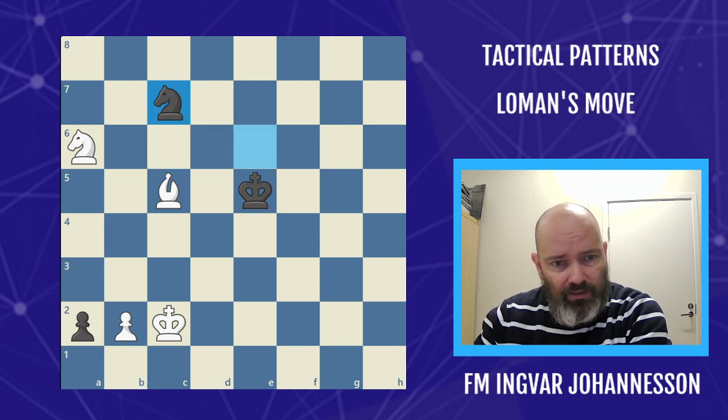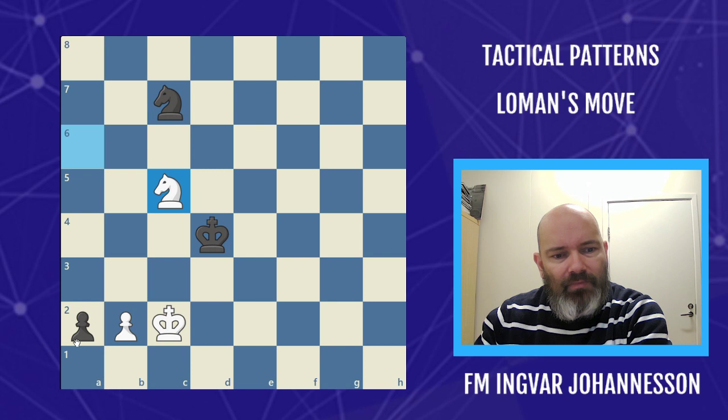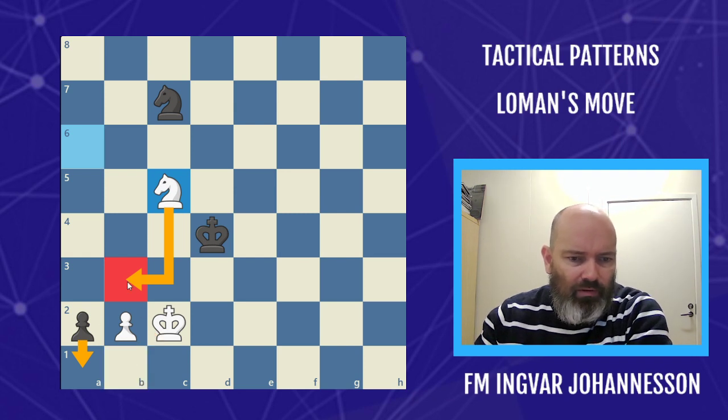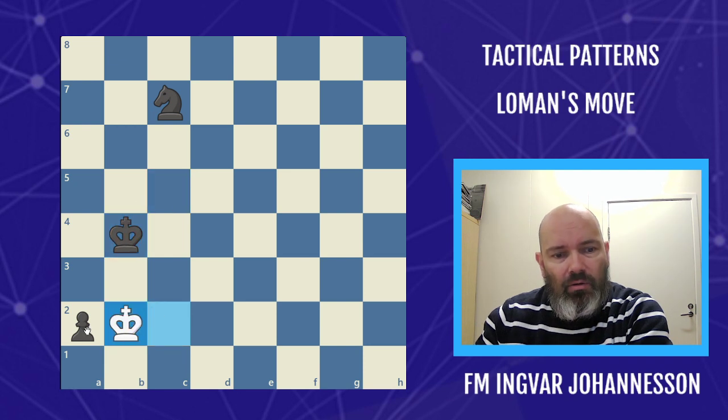Black wants to make a queen, so takes c7 to queen next move. But bishop d4 check — if the king moves back, the pawn move is covered by the bishop, or the king comes over. So king takes d4, and now, very similar to Lohmann's move but with a knight instead of a rook: if you queen, I'm coming in with a check. You could make a knight, but I'll just play king b1 — draw if you promote to any piece on a1. So black takes, but now we know the mechanism: b4 check, king takes, and the king comes over to pick up the pawn.